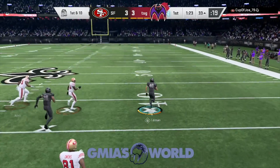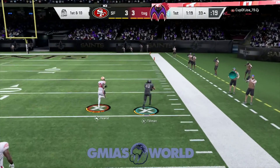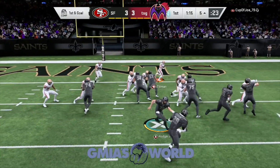Pretty much with this house rules right here, interceptions and fumbles are three points. And if you score from more than 20 yards out, it's 12 points. I went too far to the outside, so I'm going to explain to you guys pretty much what we're going to be doing right now.